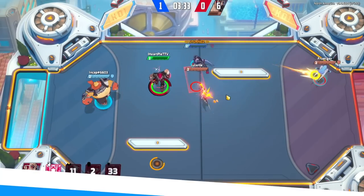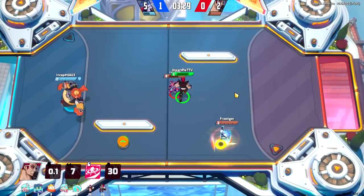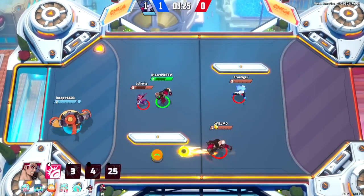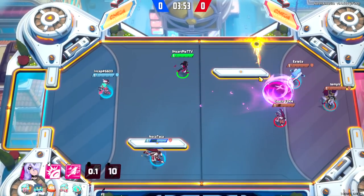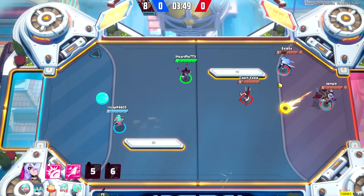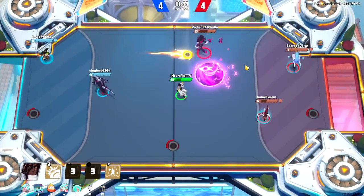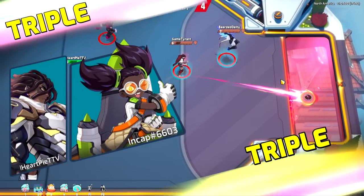Certain characters absolutely excel at this. X and Dreknar, for example, have some amazing abilities for chunking out enemies, killing them, or just keeping them away from the ball. On the long range side, Ira's tornado, Estelle's beam, and Luna's rocket are also great abilities to stun your enemy's defense for that critical half a second when they're about to defend the ball. Players who are gods at this will probably never get the MVP, unfortunately, but your win rate will be insane.